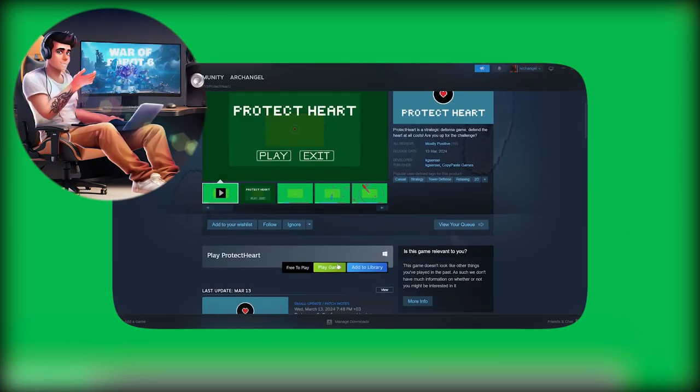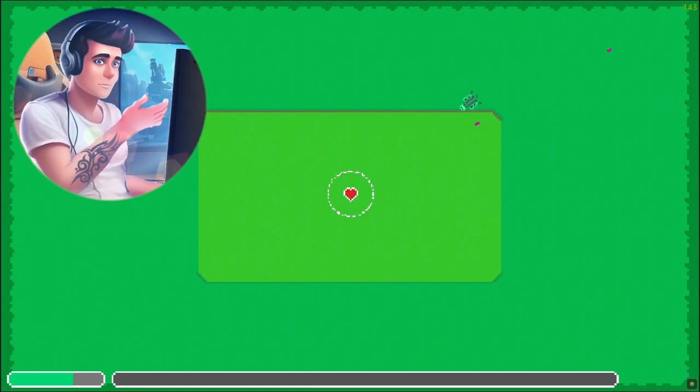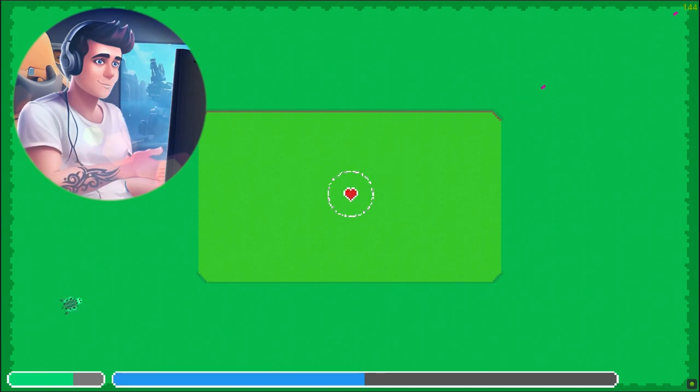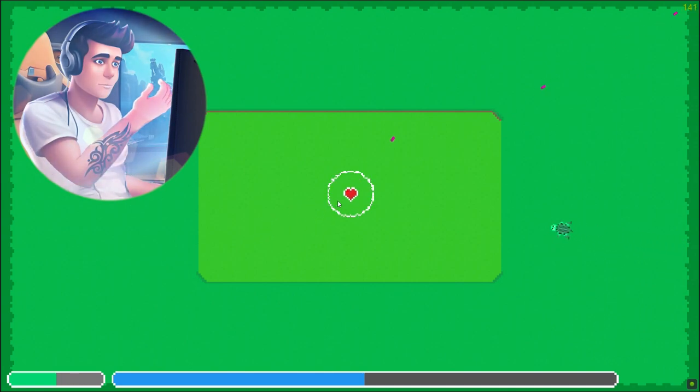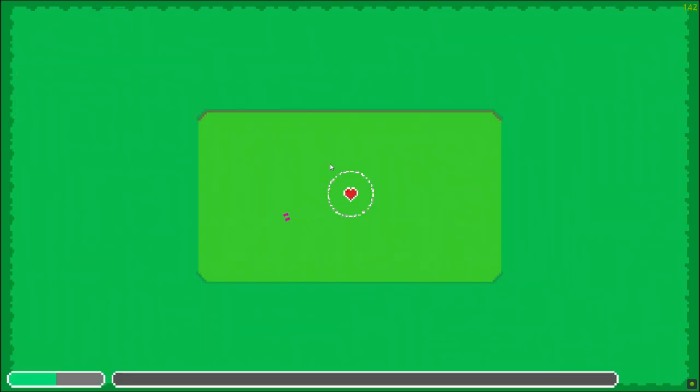Protect Heart on Steam is an absolute gem of a game. From the moment I launched the game, I was mesmerized by its stunning visuals, which are both vibrant and enchanting. The art style is a perfect blend of whimsy and detail, creating a world that you can't help but get lost in. The soundtrack complements the visuals flawlessly, with each note elevating the experience to new heights — it's the kind of music that sticks with you long after you've stopped playing. Gameplay-wise, Protect Heart strikes a perfect balance between challenge and enjoyment. The controls are intuitive, making it easy for players of all skill levels to jump right in. However, don't let the ease of control fool you — the game presents a variety of puzzles and challenges that require creativity and strategic thinking to overcome. Each level is thoughtfully designed, providing a satisfying sense of progression and accomplishment as you advance.